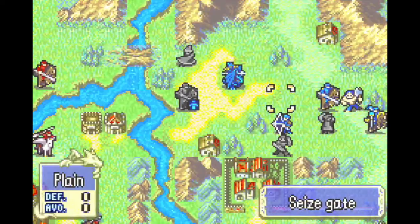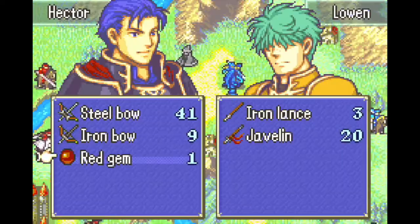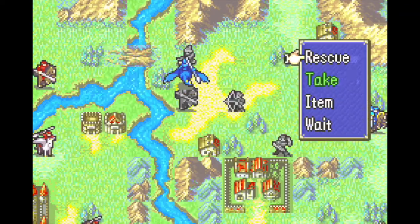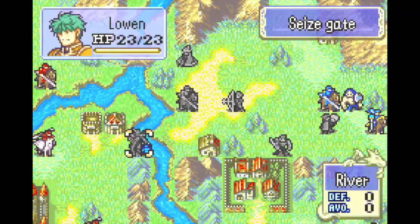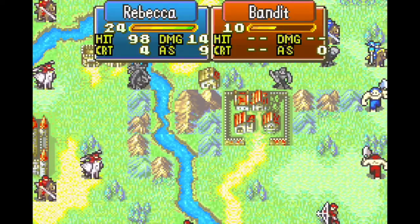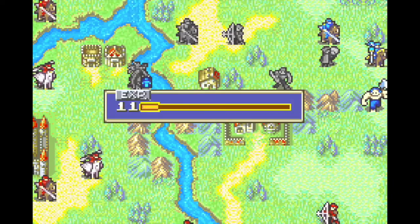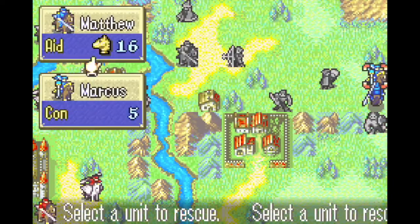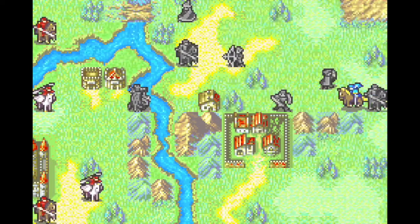Since we don't have battle preparations yet, this first turn is going to consist mostly of some weird trade chains and rescue chains. The main objective is to get the armor slayer on Sarah, and then have Loewen move as far as he can to the southwest with Sarah and his saddlebags. He can also switch Eliwood to his more accurate fire tome for enemy phase. After Rebecca kills the nearest brigand, she is rescue dropped to the mountain. Since this chapter is so tight, we'll be making good use of the mountains to avoid taking damage that we would have no time to heal.